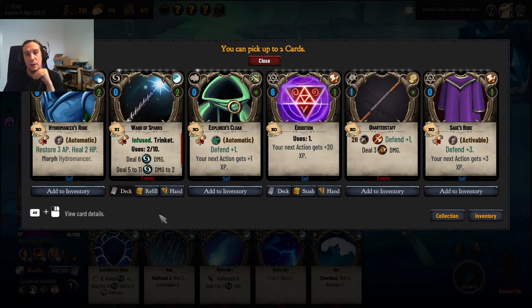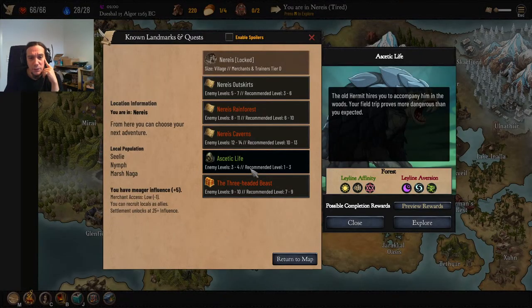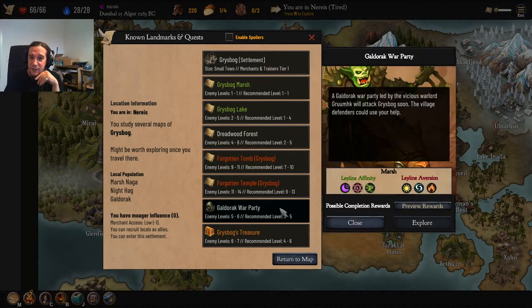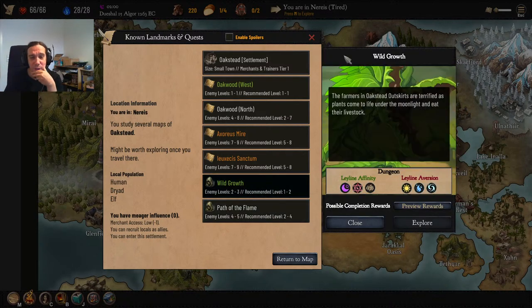That entire card XP thing — I gotta admit, the way card XP works in this game is too micromanagement-heavy. I'll refill that wand of sparks. The card XP things are only cool for a very low amount of things. Why so many lightning-hating dungeons here? More aversion against my stuff — I should probably go to the sea or somewhere else. They don't like people like me here.